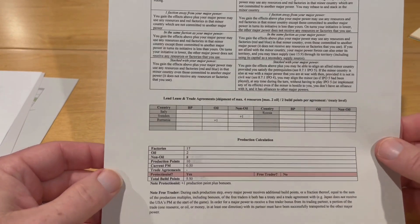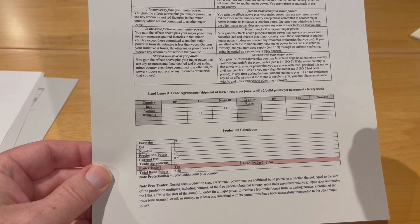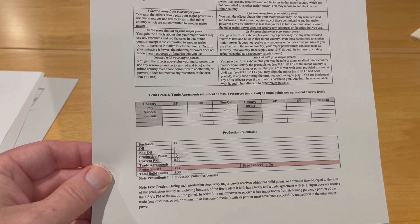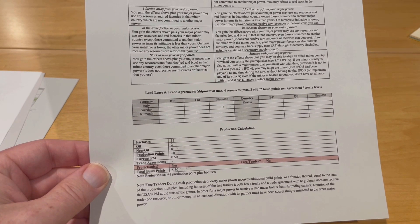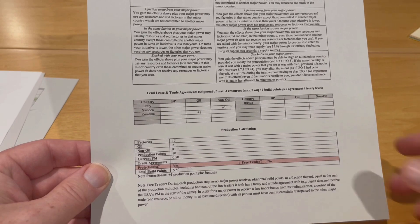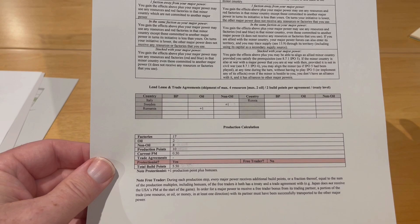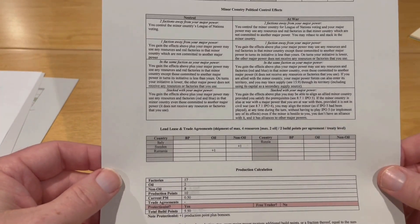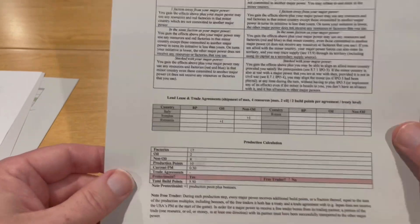Down at the bottom there's a space to do your production calculations: total number of factories controlled, number of oil resources, non-oil resources, giving your current production points for this turn, multiplied by your current production multiple, giving you your total build points. All major powers in Days of Decision are either protectionist or free traders. At the start of the game in 1936, the United States is the only free trader, and protectionist countries will get a bonus production point each turn for being protectionist. If you are trading with a free trader and have an economic agreement and a treaty with them, you will be able to add their current production multiple as a bonus to your build point total. Right now the US production multiple is 0.05 — nothing spectacular in 1936 — but as the United States gears up, it could be a nice bonus down the road.